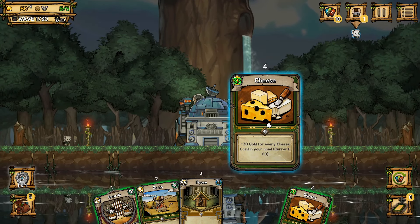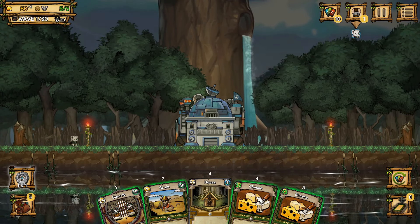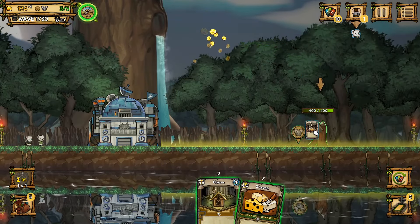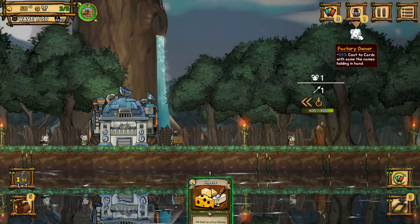So first of all, cheese cards. The more cheese cards you have in hand, the more money you get per used cheese card, and the leader ability duplicates a random card temporarily — the game calls it ephemeral duplication. On top of that I have an inherent advisor, basically a passive buff that gives me the ability to have cards cost less whenever I have multiple of that card in hand. So it actually synergizes reasonably well with cheese because the more cheese you have the more money you get.